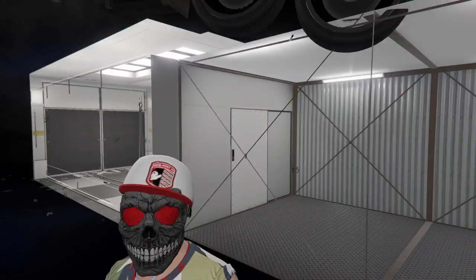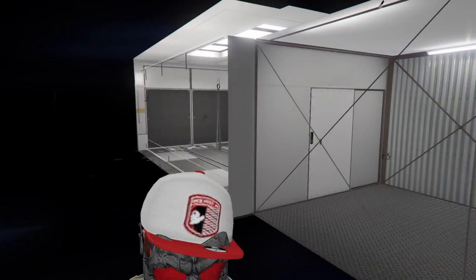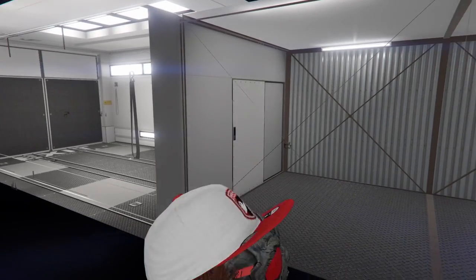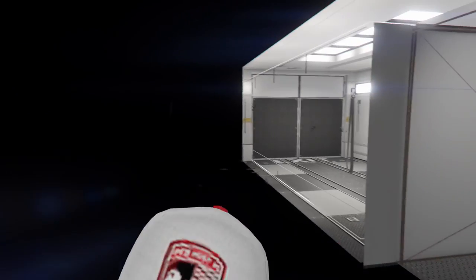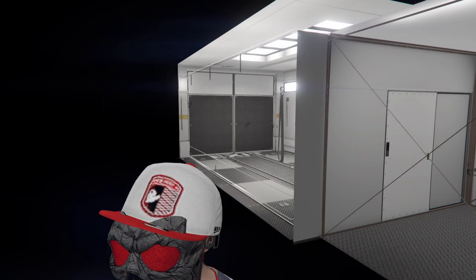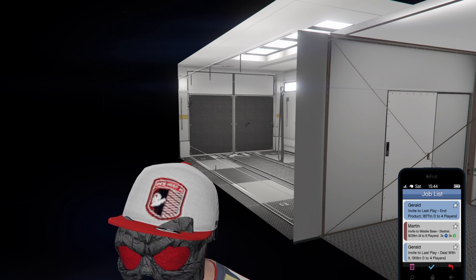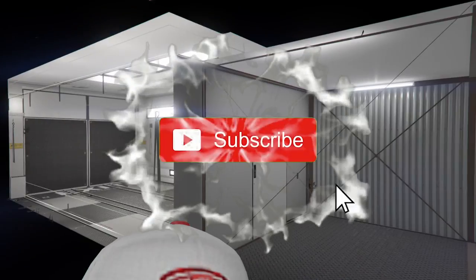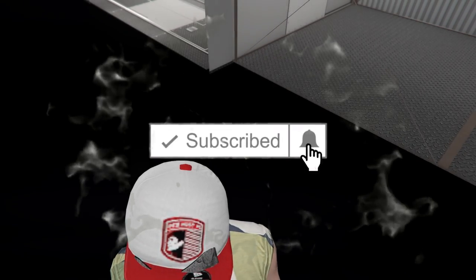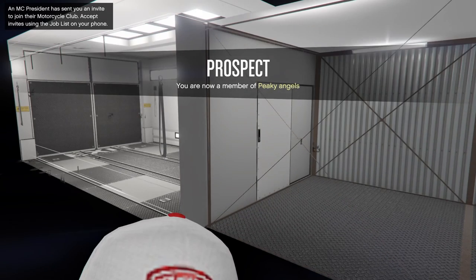As you can see it's glitching out and it's put me into the void. Now if it does this, all you want to do is get your friend who's giving you the vehicles to register as an MC president or a CEO and invite you to their organisation or their clubhouse. Then what this will do is pull you out. Just got to wait for an invitation from Keef. There we go - accept. And this will pull me out of my mobile operation centre in that void.